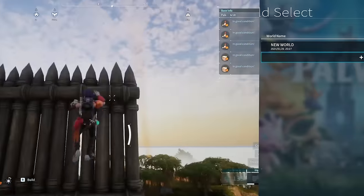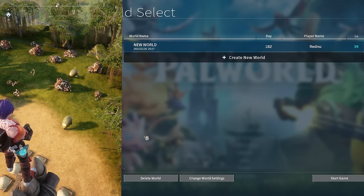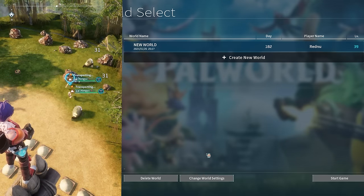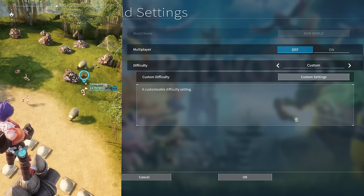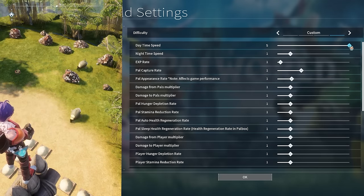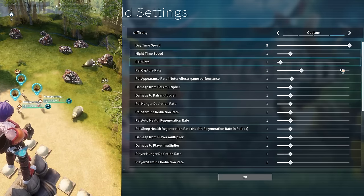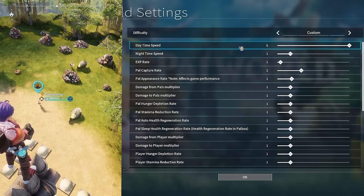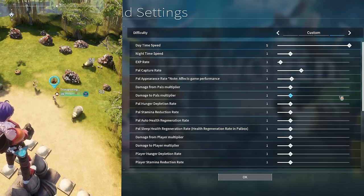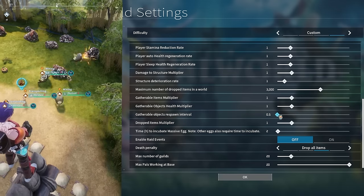We're going to climb up and observe them. The world settings for this test have daytime speed set to 5x. The only thing this changes is the scaling of the experiment — if you have normal daytime speed, you'll get roughly 5x more ore produced.